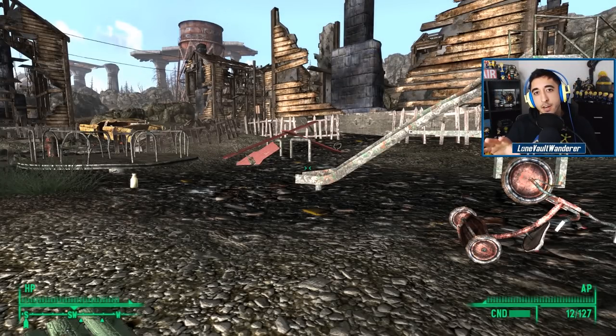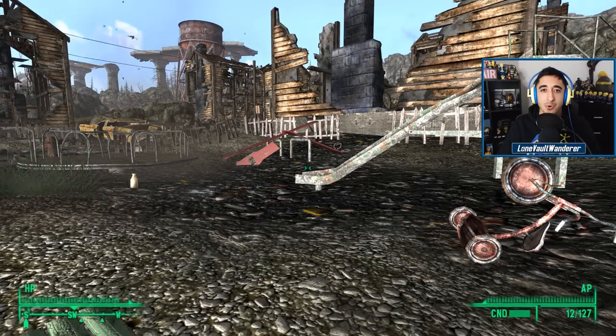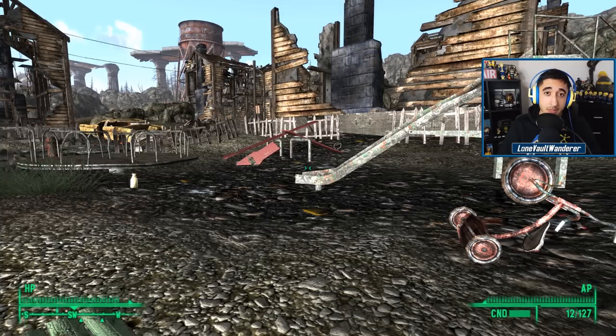This scene in Springvale is quite poignant. It shows players how, before the Great War, this was a happy little town in America — the ideal town, the American dream, where kids would play in a playground. You have the tricycle, a slide, and a seesaw — all now either rusted, dilapidated, or completely broken. These items exemplify the harsh realities of the Great War. The town is completely abandoned, and this once thriving playground that would have had the happy smiles of young children now goes unused.